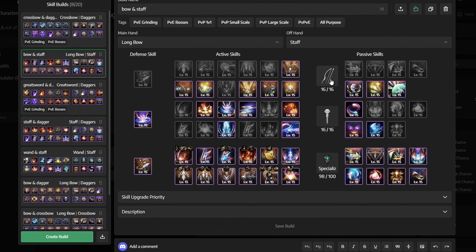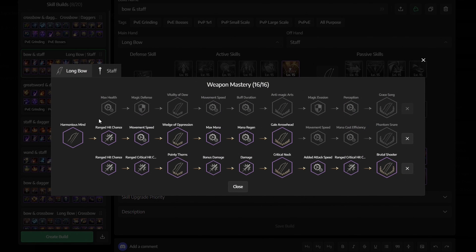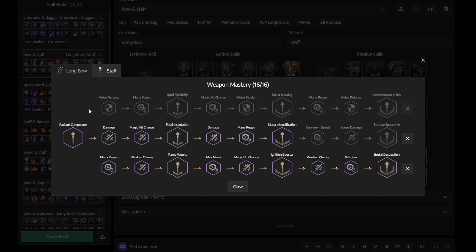Next we have weapon mastery, and this is how it should look like for the longbow — get the middle first, then the whole bottom row. And then again this is how it should look like for the staff — pretty much the same thing: get the middle, then the bottom row.